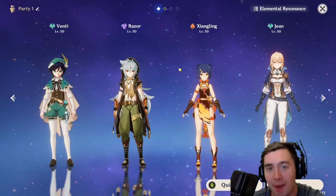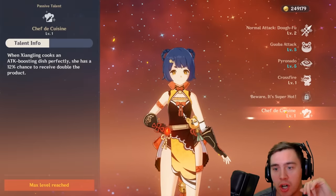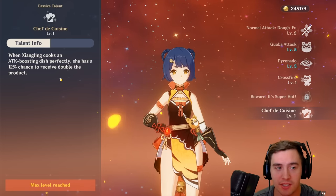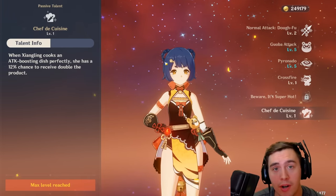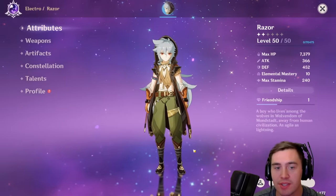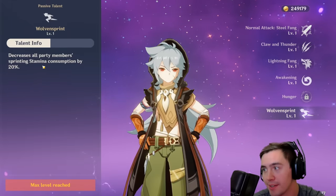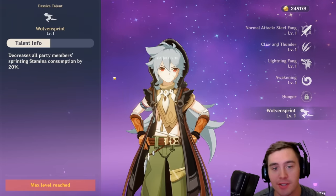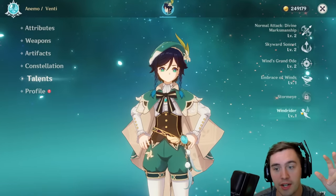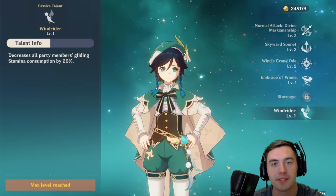Characters also have passives. A lot of them might not seem amazing — for example, one character's passive is Chef: any attack-boosting dish, when cooked perfectly, has a 12% chance to receive double the product, which is great for crafting and cooking. But then there's my boy Razor, who gives a huge 20% decreased stamina consumption while sprinting. If you pair this with Venti, who gets 20% reduced stamina costs for gliding, you have an amazing exploration team. Make sure you're checking out those passives.